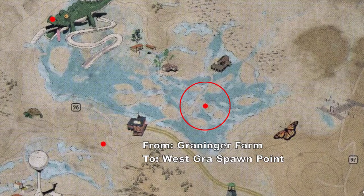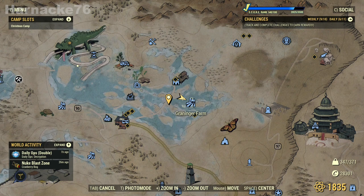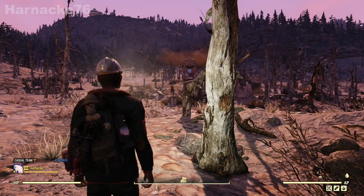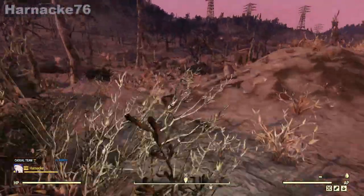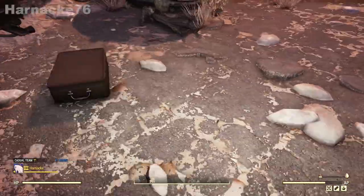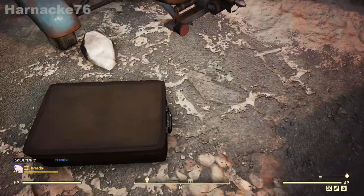Next we're going from Grainger Farm to West Grass Spawn Point. And here we have that skeleton guy who's going on a trip somewhere.